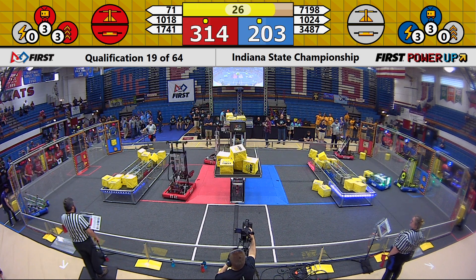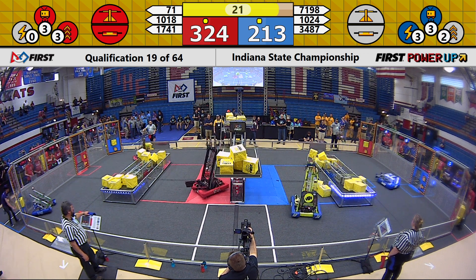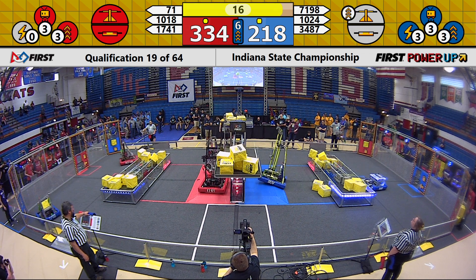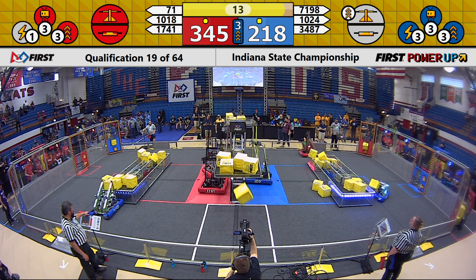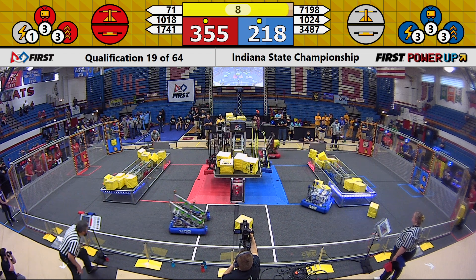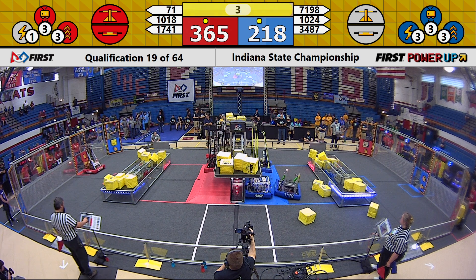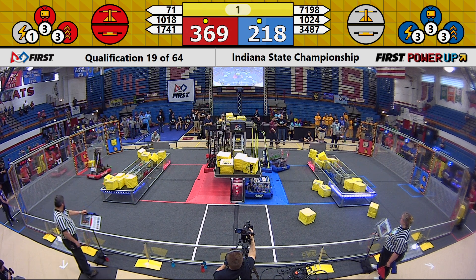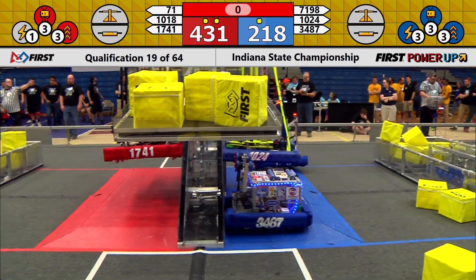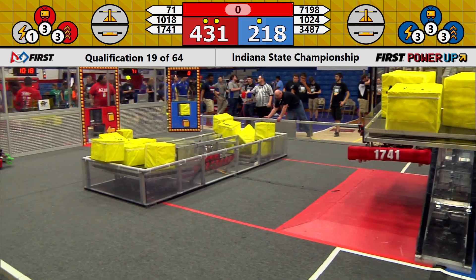It is now endgame mode. 71 and 1741, Red Alert and Team Hammond, now lining up to do a double climb for Red, which would be huge for the Red Alliance. 1024 also lining up to do a quick climb for Blue. We have 10 seconds left in the match. 1024 has got the climb. 71 and 1741 also have the double climb for Red. Huge. 71, 98, and 34, 87 lining up to park on the platform for Blue. This is going to be a big score, folks. We will see how the score shakes out in a few moments.